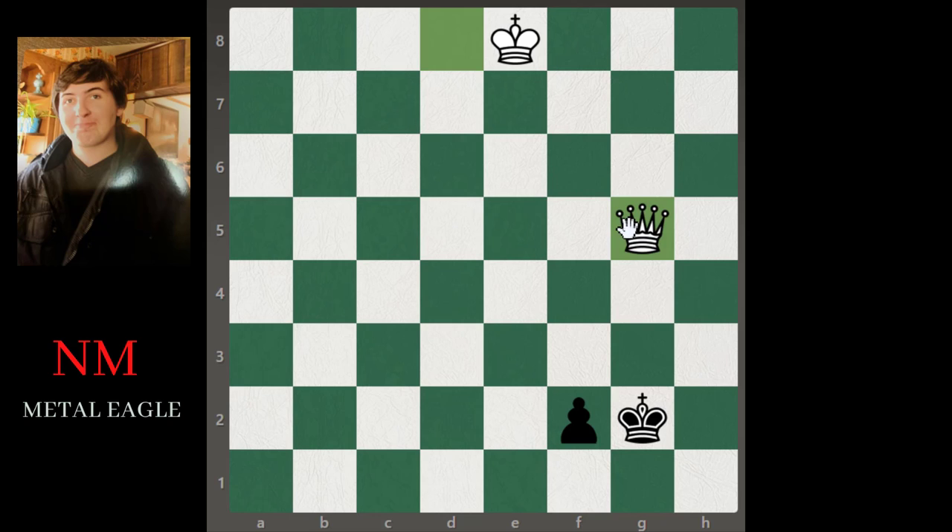Let's say they go queen d5 trying to attack the king, then king h1. We go queen h4 doing a fork. They go queen g4, king h1 again, then queen f3 — fork again — king g1, queen f3, and then king h1. You might think 'I'll just take the pawn,' but you can't — that's stalemate. The king cannot move and is not in check, so it's a draw.